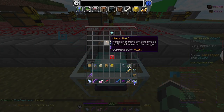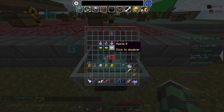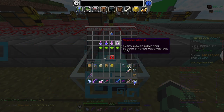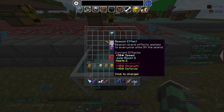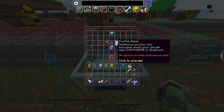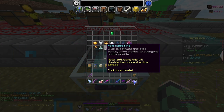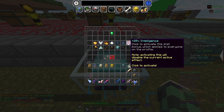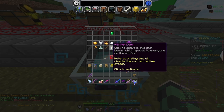Now let's look at the other buffs the beacon gives. You can see it gives some potion effects like speed, strength, defense, and regeneration — these are quite useless, we don't need to care about them. But here's the fun part: you can actually get some profile stats. Look at this — you can get magic find, pit luck, sea creature chance, health, ability damage, intelligence, and more. You guys can read it.